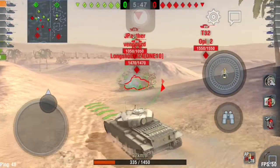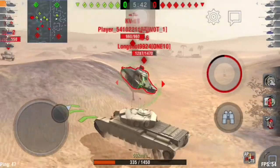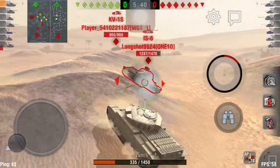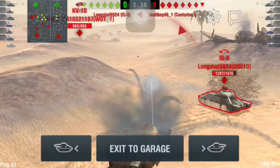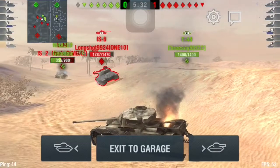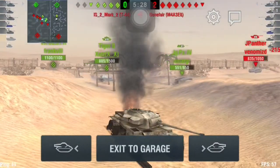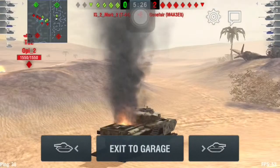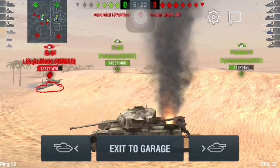I'm gonna go intercept this heavy and leave the other medium. Okay, all the heavies flanked around, so this isn't exactly what they're supposed to do — or what they normally do. I'm dead here. Well, there was that battle. If our heavies don't flank around with us, and the enemy heavies do, then all the mediums pretty much just get destroyed here.